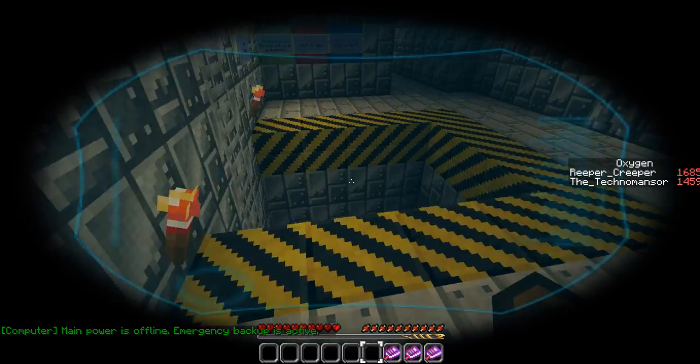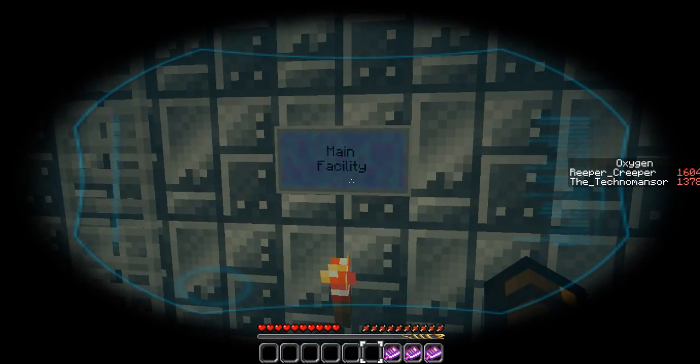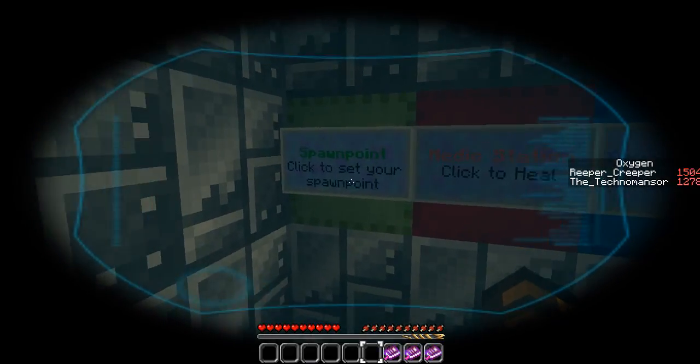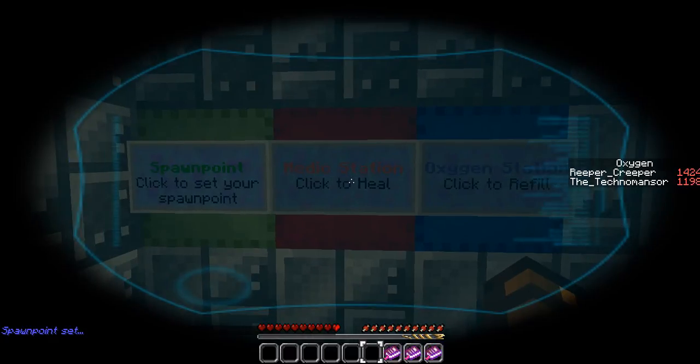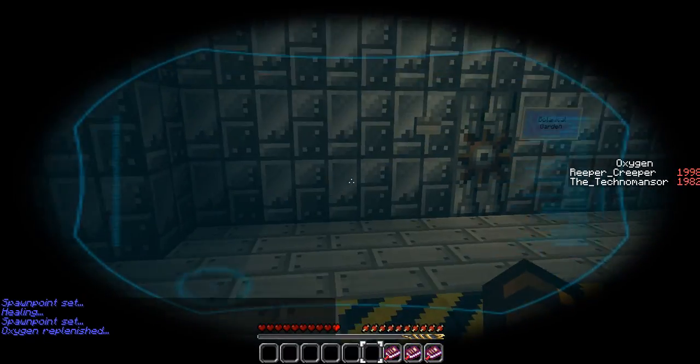Come and take a look down. Careful, there's an open hole. Spawn point - click to set your spawn point. Medic station - click to heal. Healed. An oxygen station - click to refill. Refill. You can hear mechanical stuff in the background. Let's go have a look around a bit more first.